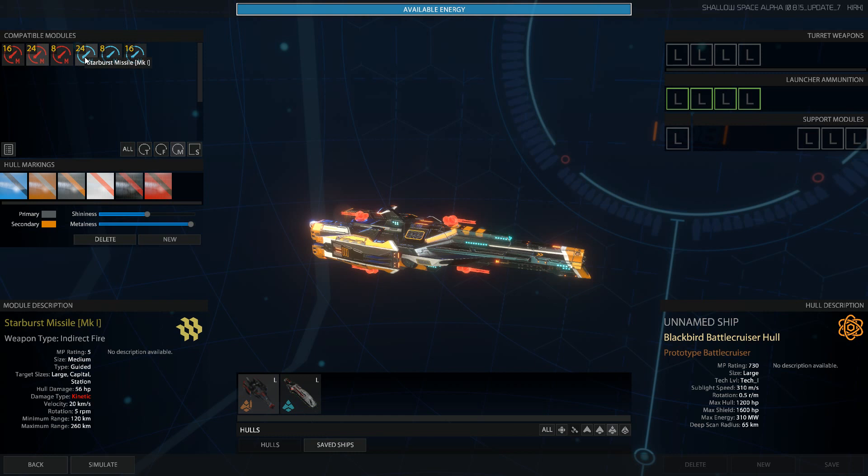The main difference between the missiles is their range. The Starburst goes 120 to 260 kilometers compared to the Avenger's 130 to 300 — so significantly higher range and damage. The Avengers do travel faster, which makes sense since they're going further. And to put those ranges in comparison, the laser has a 55 kilometer max and a 43 kilometer max. That's pretty significant. Also, an interesting thing with the missiles — their minimum range is 120 kilometers, which is pretty far.